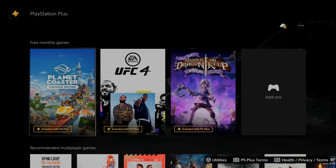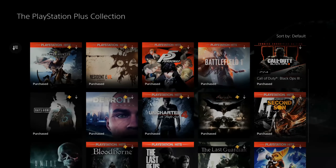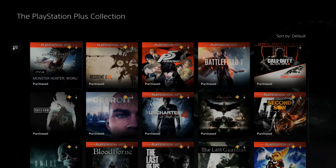Now for February 2022, we have Planet Coaster, UFC 4, and Assault on Dragon Keep right here. So I have three free games I can go ahead and download.